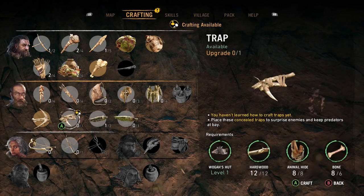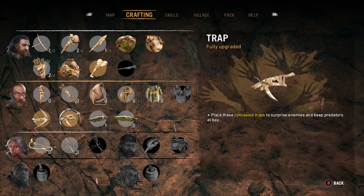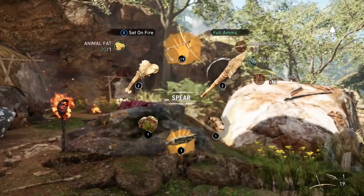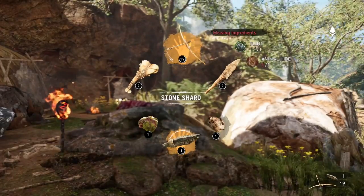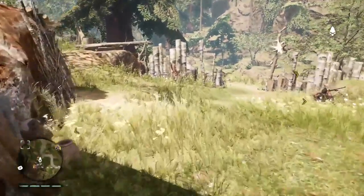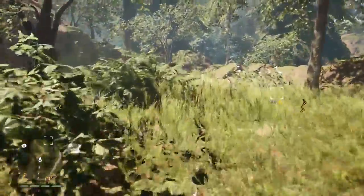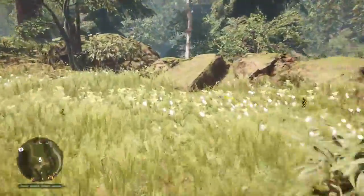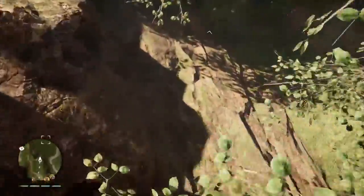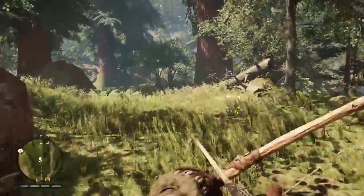Let's make whatever this is — a trap. Place these concealed traps to surprise enemies and keep predators at bay. So we just throw it on the floor? How does that work? It's like a trap, we just sort of throw it on the floor. What if we can catch animals with it? Just throw it on the floor and they run into it — that'd be quite cool. Down here, let me catch some animals. Perhaps if I'm trying to sneak up on them.